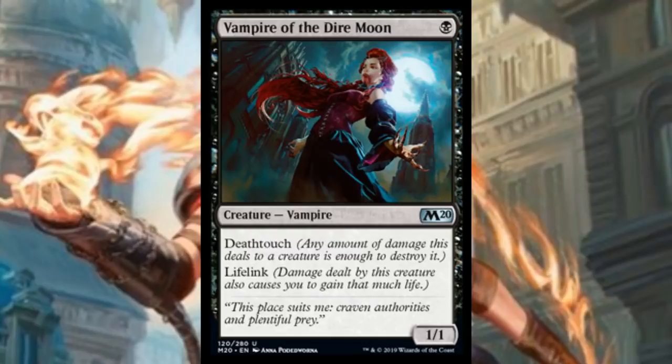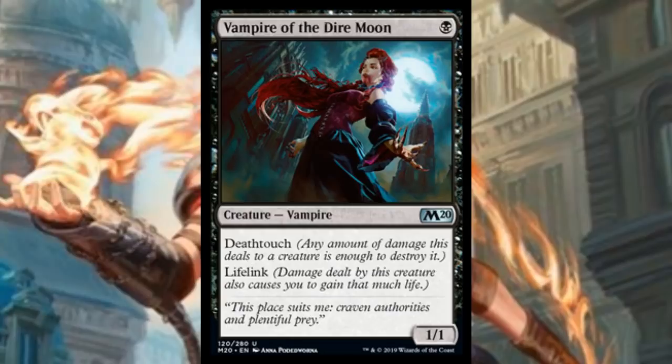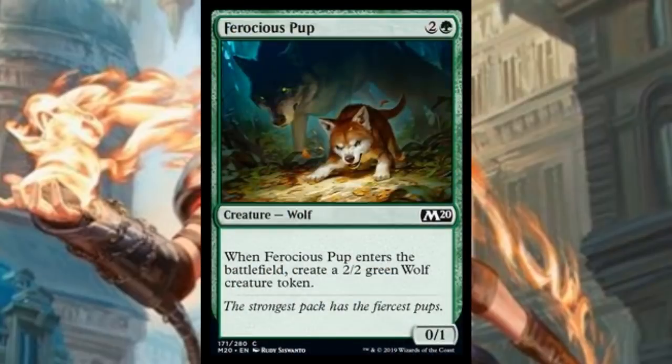Even if it might not end up seeing too much actual play, there's at least a lot of cool design here. Vampire of the Dire Moon is something to get hype about — it's just one black mana for a 1/1 vampire with deathtouch and lifelink. You kind of get a Vampire Nighthawk, but with way lower stats and no flying. I just like that a lot of vampires now have deathtouch and lifelink baked in as vampire abilities — as they should be. That makes plenty of sense in terms of flavor.